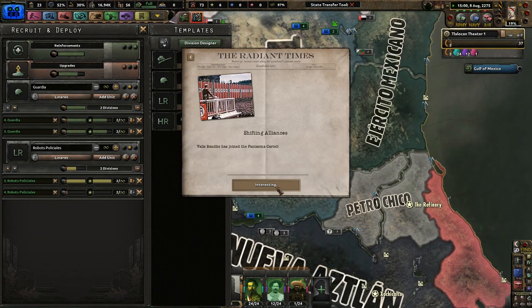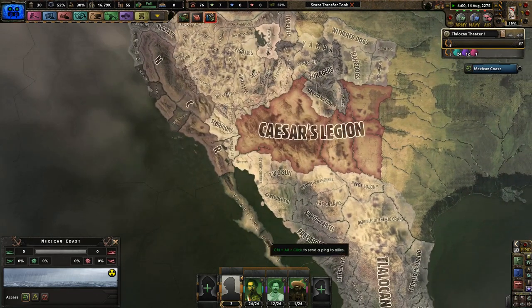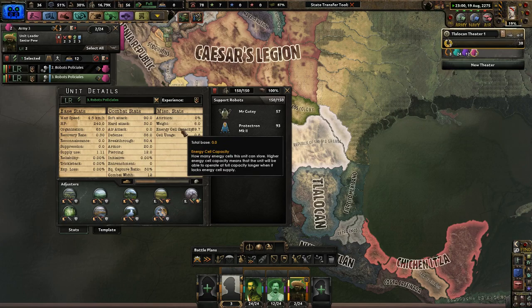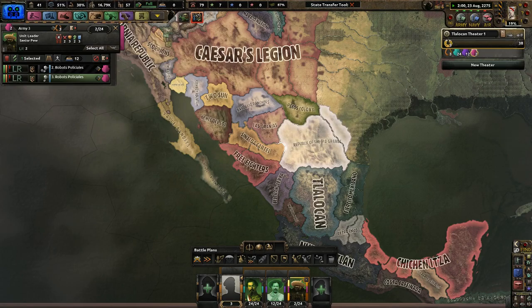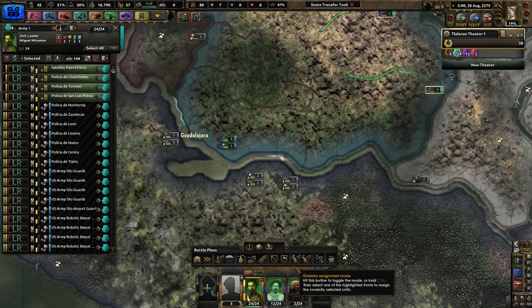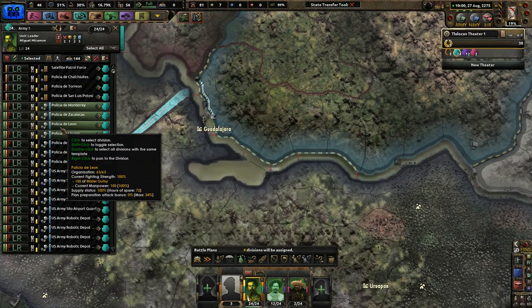Veil Bandits has joined the Fantasma Cartel. The NCR is pretty active right now — they went to war with the Baja Mexicans, or cartels. I want to be careful about my energy cell usage. I haven't played Hoi4 in about two weeks — ever since I made all those videos about the Enclave — so I really am not used to playing this at the moment. Which is not great, but whatever.